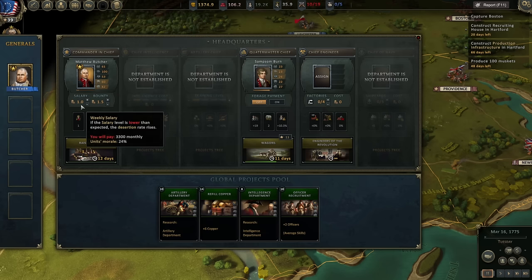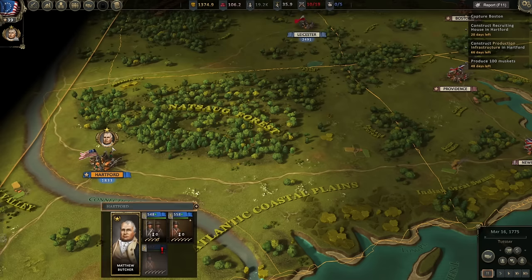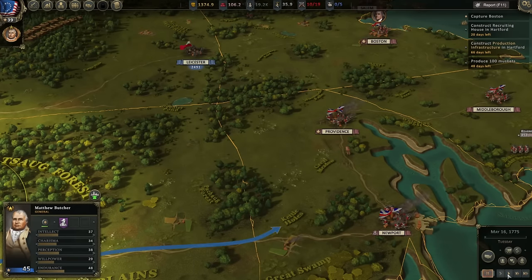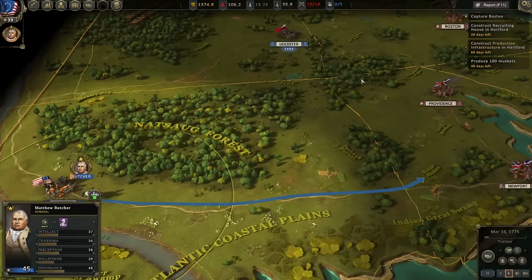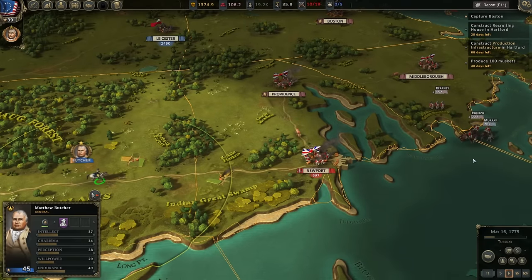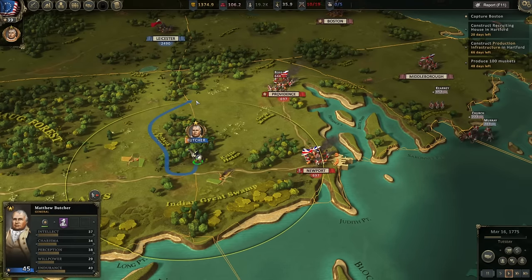In the meantime, let's also reduce the pay of our soldiers. I know they're not going to like it — it is going to hurt our morale a bit. And we're going to lower the bounty a tad too. We're going to slash salaries. We're going to go ahead and have our general leave and scout what the enemy has. It looked like they had about 1,200 to 1,300 men at Providence and about 700 at Newport — those are numbers we can defeat for sure.